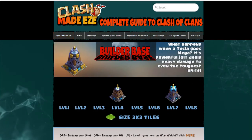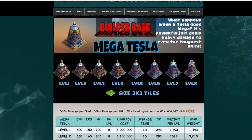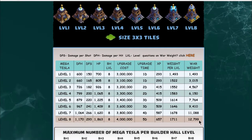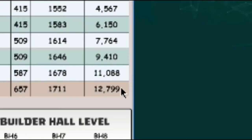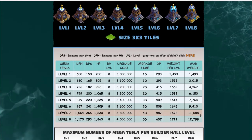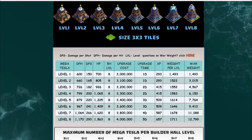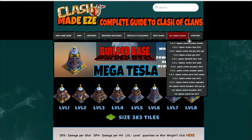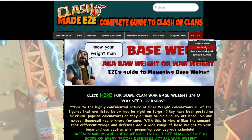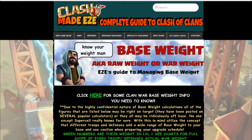Supercell has long stood by the philosophy that you can upgrade any way you want — they won't tell you that you have to max out to move on. But on the Builder Base, you can't move up a Builder Hall level without getting certain buildings. At Builder Hall 5, you have to get everything — you can't leave any defenses off the map to advance.